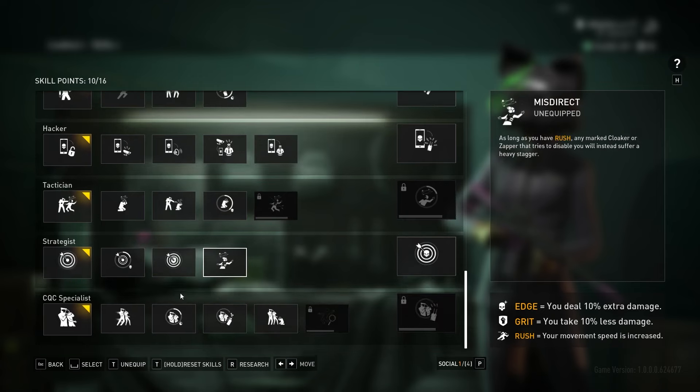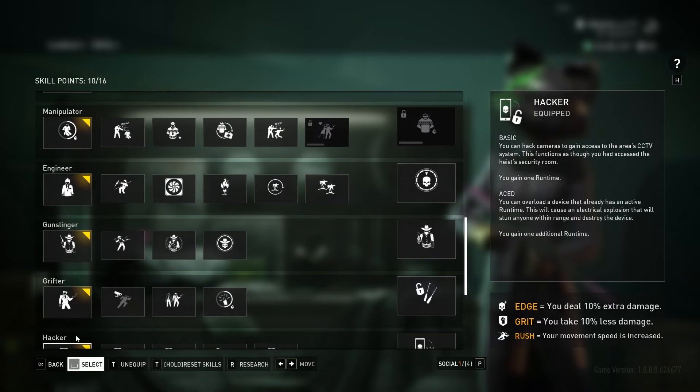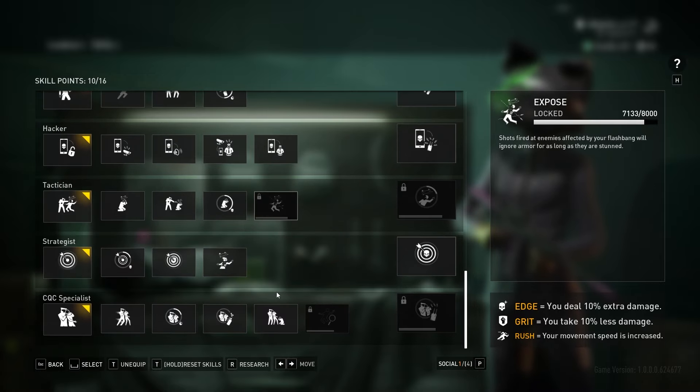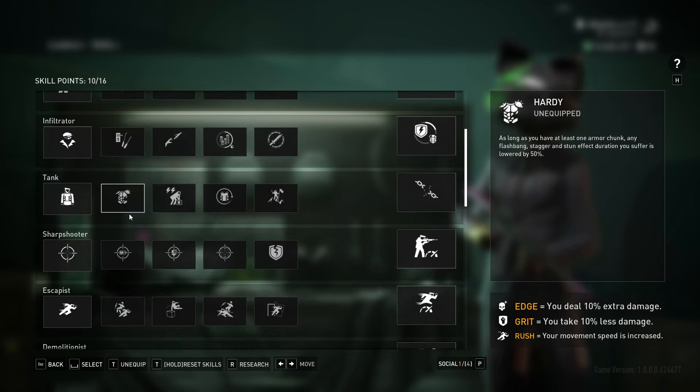If you don't have them unlocked at all, just make sure you click research on one of the ones you want first, and then after every single one it'll just go down the line and keep researching them, or you could choose for yourself if you want a certain perk. With doing this, you will have your progression and skills filled out very quickly, so I highly recommend it.